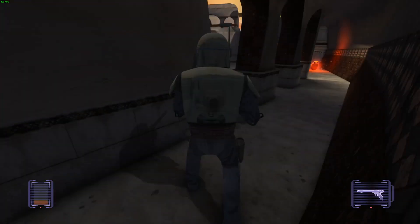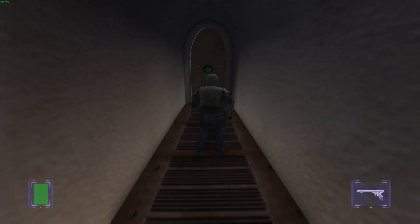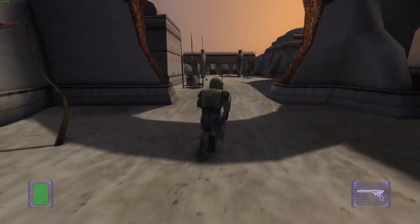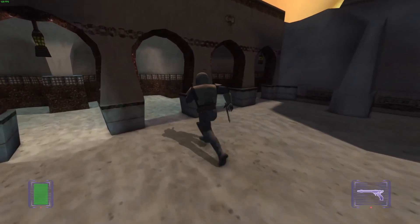For example, in the jungle level on Malastare, you've got snipers on a cliff — you won't get through with twin blasters, you have to use the sniper rifle. Or when they send a bunch of Bando Gora enemies at you, you have to use the rocket blaster and flamethrower for crowd control. That's where the game absolutely shines — when it really challenges you.